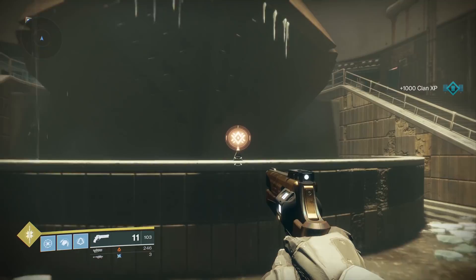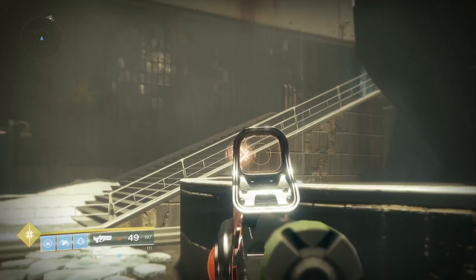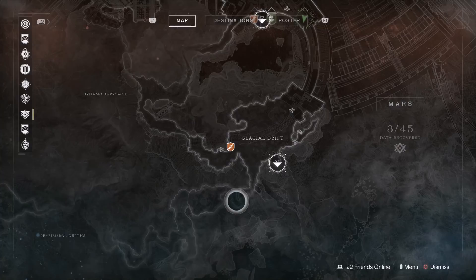Jumping right into it, we have these data caches that are strewn about the whole destination of Mars. There are 45 of them on this map, and essentially to claim them you have to shoot them with a matching element. So you're going to have ones that are Arc, Void, and Solar. You're going to have ones that are Kinetic, and you're also going to have ones that require the Valkyrie, and of course those will be glowing with the little nanites around them, so you'll know how to break those.